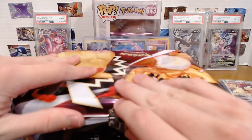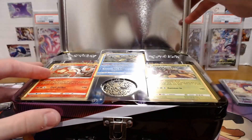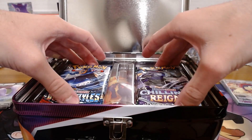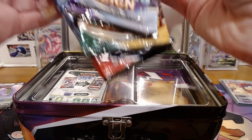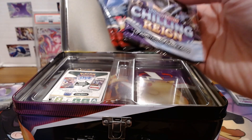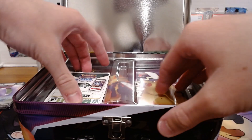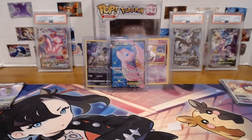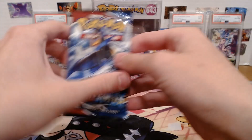I just think it looks cooler. Let's see what we got in this second one — Battle Styles again, there's our promos, Battle Styles, Chilling Reign, and Evolving Skies. So that works out pretty nicely: we'll have four Evolving Skies, four Battle Styles, and two Chilling Reign. Now let's get into these packs once and for all, starting off with these Battle Styles.